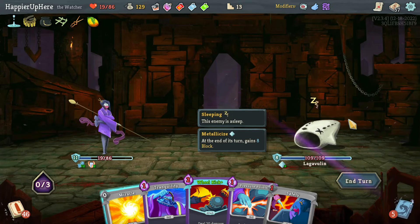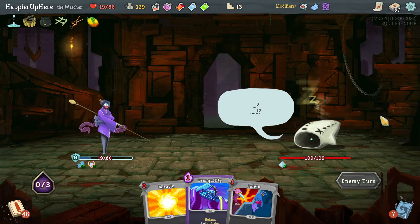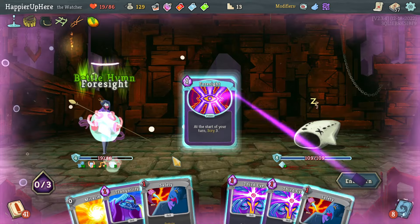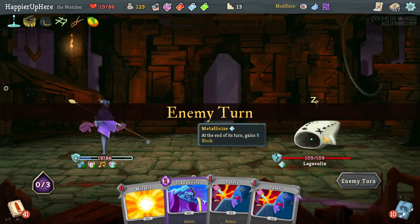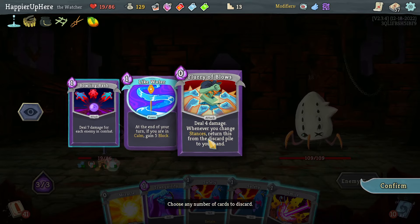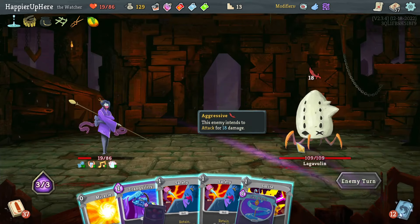There's a Battle Hymn, Deceive Reality, and Foresight — those are all things I want to play. So Battle Hymn, Deceive Reality, and Foresight — I haven't woken up the Leg of Ulin yet but I do have 12 Like Water. Actually I can bring it up to 17 — that might be worth it. Let's get rid of these two.